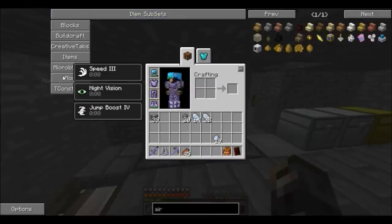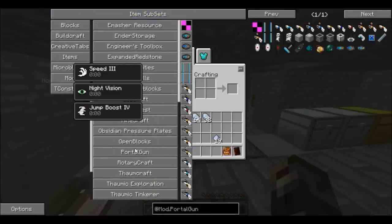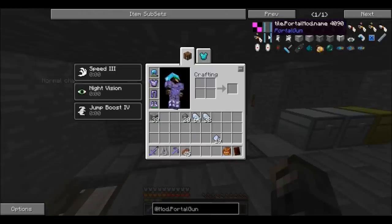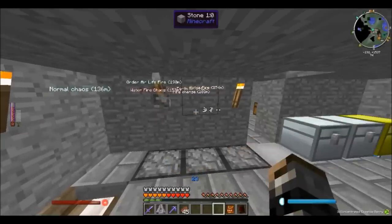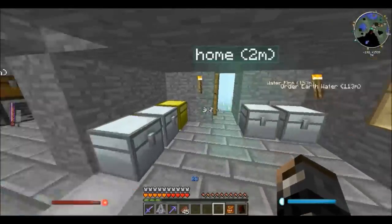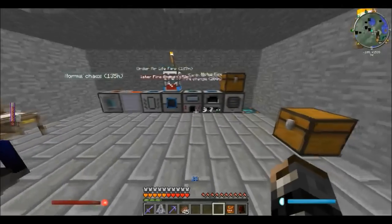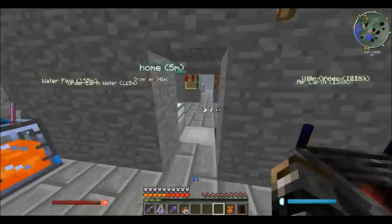I just realized that one of my thingies are missing — the portal gun. I got some of these portal spawners and now they're gone. I had them here and I had set them over in my rotary craft place, but I decided they would be no use to me anyway, so it's fine.